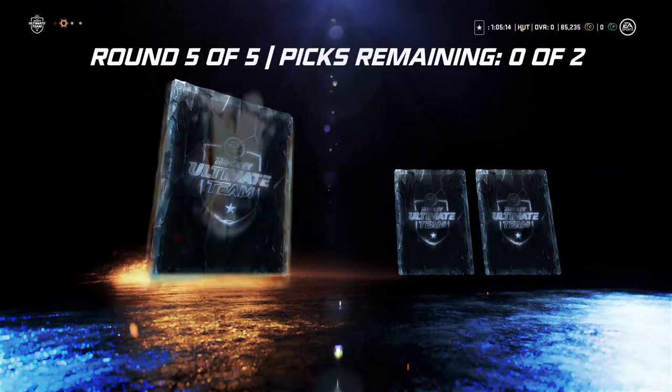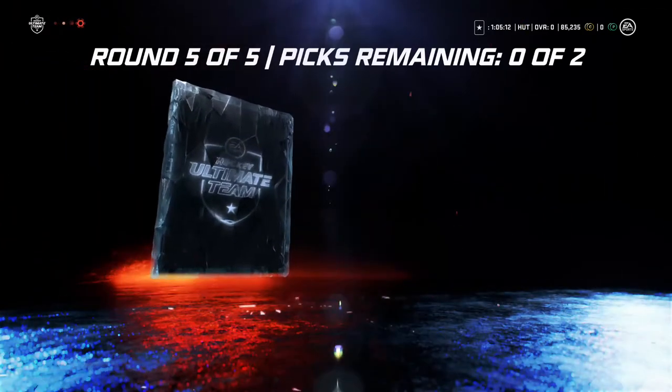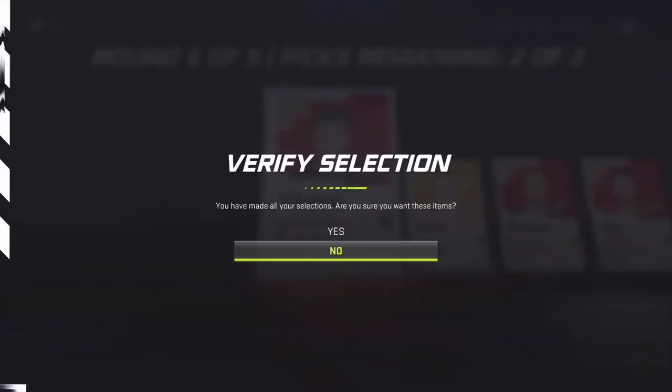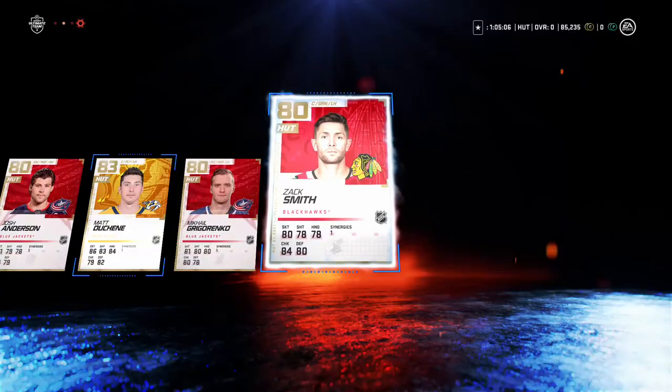Last round — is it the best or is it going to be rough like usual? Oh, Matt Duchene — we'll take a Matt Duchene, not bad at all. Two Columbus players, but we're going to go Chicago.